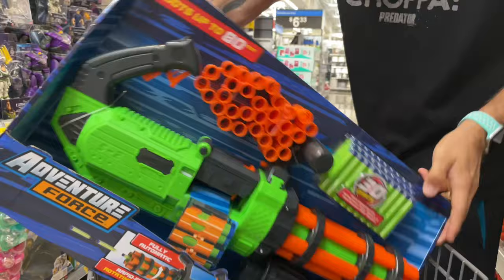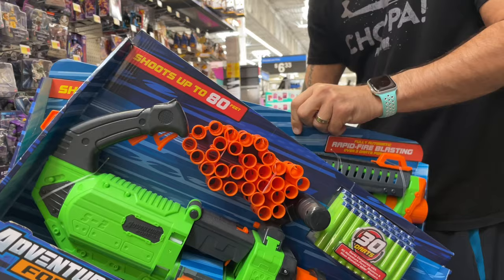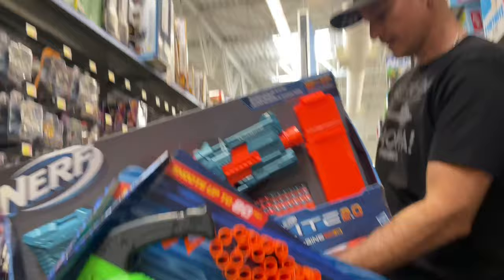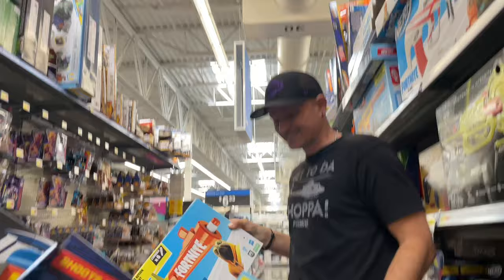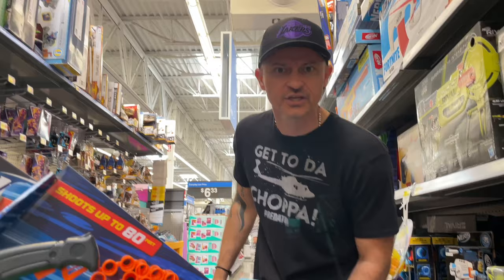So this is the V Twin — we went with a couple of Adventure Force ones: V Twin and the Matrix Fire. Then we got the Elite Turbine, and then another Adventure Force one which is the Liberator — the Shoddy. And finally we have two Fortnite: the Fortnite HR and the Fortnite DG. Let's get that, pack it in the car, and then we're gonna see what other stores we hit up and try to find some more Nerf guns, man.